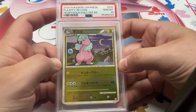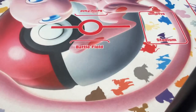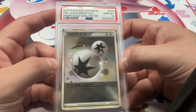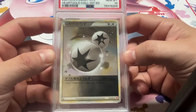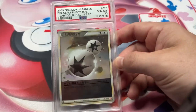Got a couple nice ones here again. We got HeartGold Reverse PSA 10 Flaffy. These are pretty tough to grade — pop isn't super high on them. Another really cool one — I personally love this one. Double Colorless Synergy HeartGold Reverse 10. I'm a Double Colorless fan. It's like an infamous card — it just always has been.